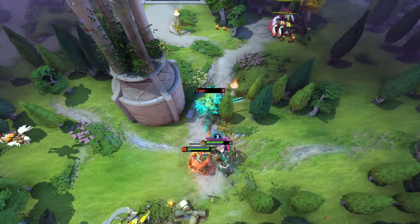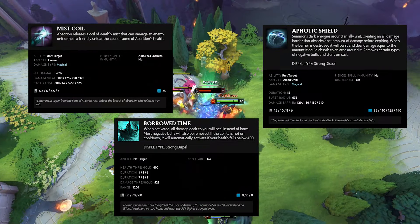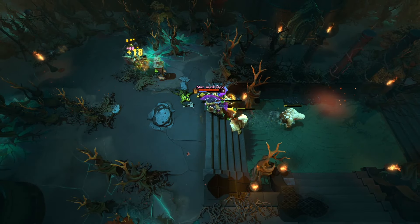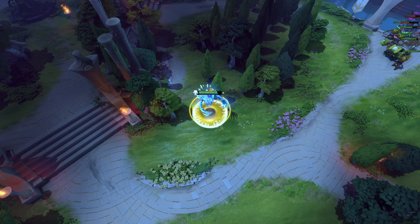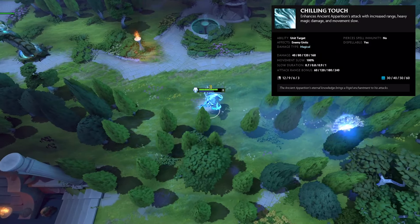Abaddon is a support, sometimes core hero, who has heals, a shield, and an ultimate that allows him to be invincible for a couple of seconds. Alchemist is a core hero who has an ability that gives him more gold per last hit than kill, and has an ultimate that gives him a ton of regen and a ton of attack speed. Ancient Apparition is a support hero who has a strong laning presence due to his powerful right-click ability.